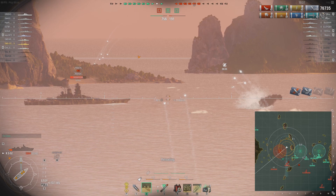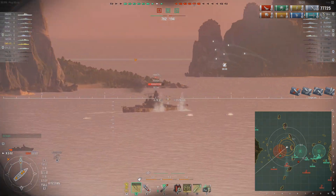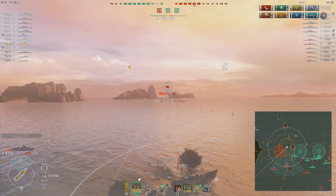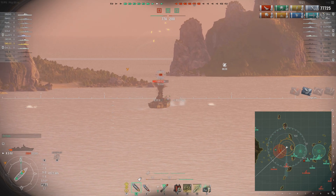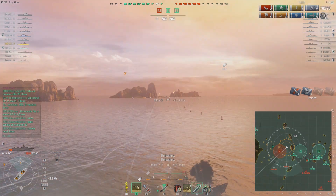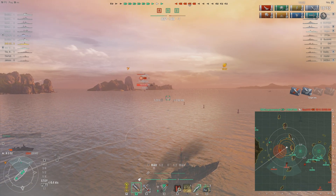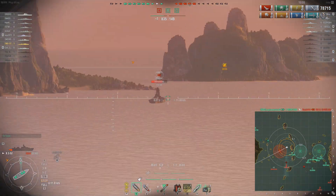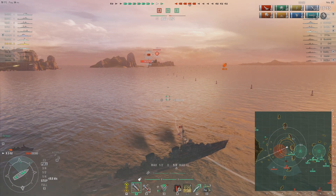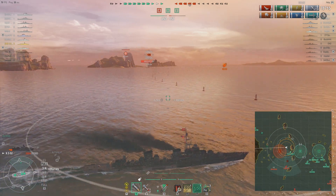AP on a broadside target - that's German 101, it does great damage. As he angles, we switch back to HE. I'm just trying to control this side of the map. There is a potential Grozovoi out on the western flank - his last known position is very far away and I haven't seen him for a long time. So it's very risky and we're going to be cautious capturing A point.